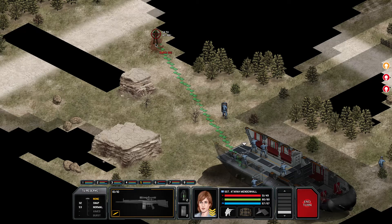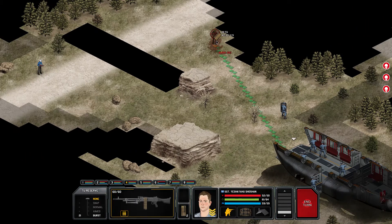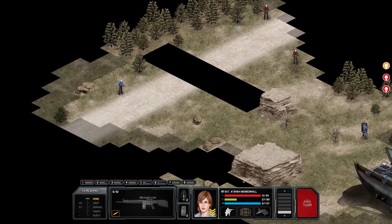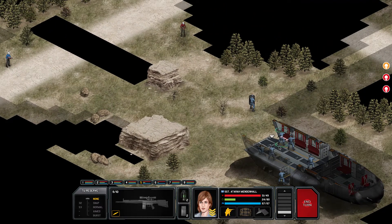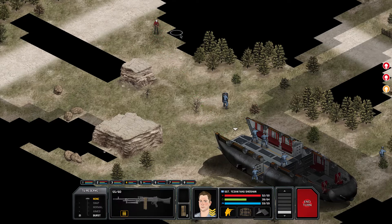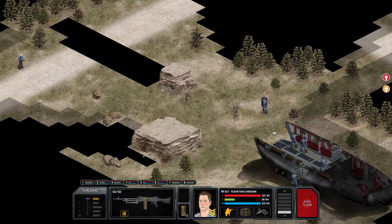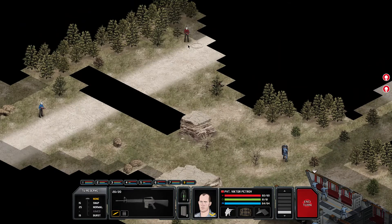How many points do I use? I have a machine gunner - could try this. How good are you at hitting him? 52% - let's give it a try. Not hitting anything. Okay, now you can suppress it or maybe kill. There we go, one dead. Not enough time units to do more.